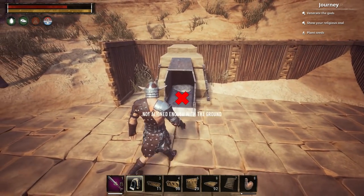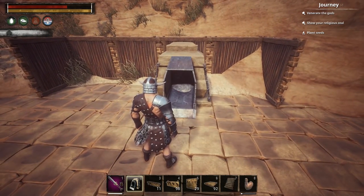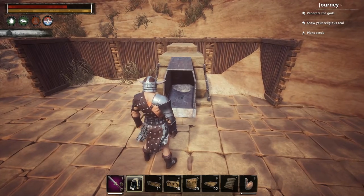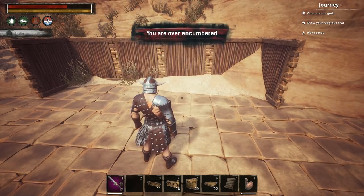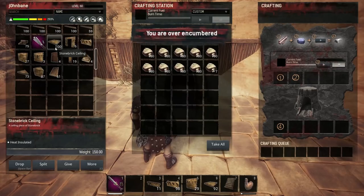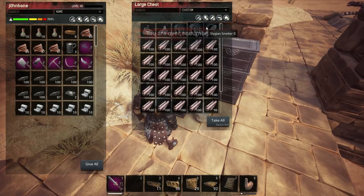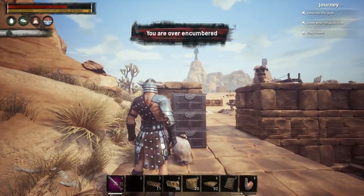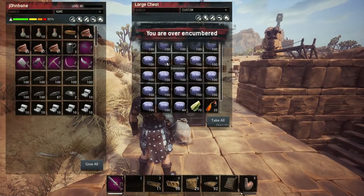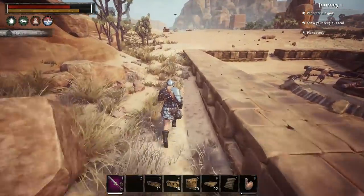This area is extremely weird with how it treats things. We'll put this guy right here. There we go. I have some stone and coal in a box. I have one wheel of pain left - I was only able to place three. I had some coal in the box all the way at the other place. I broke down the other place except for one foundation.